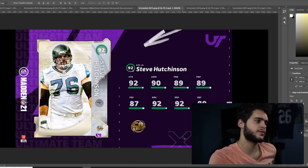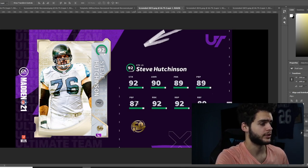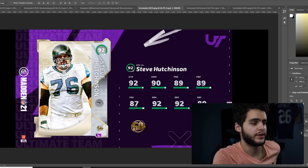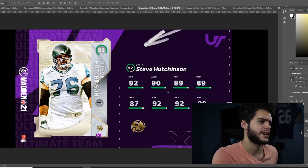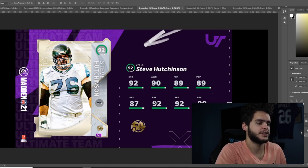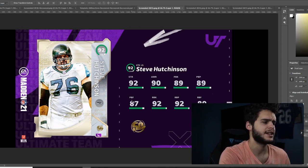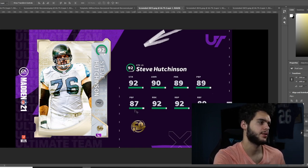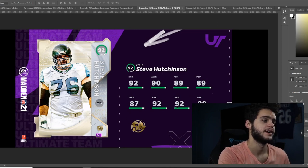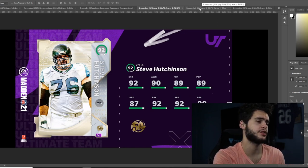First up in the 50 series we have Steve Hutchinson, 92 overall left guard for the Seattle Seahawks — nice to see him back in the game. He's got 92 strength, 90 awareness, 89 pass block, 89 pass block power, 87 pass block footwork finesse, 92 run block, 92 run block power, and 89 run block finesse. Honestly a little disappointing — not a single stat above 92 and multiple stats below 90. Powered up he'll hit all the pass blocking and run blocking thresholds except one. He's going to be one of the best left guards but might not be worth the price at first — probably high 200k to low 300k range. He'll come down fast though, like Walter Jones did.